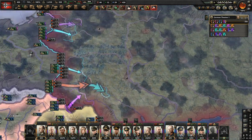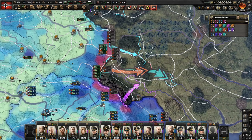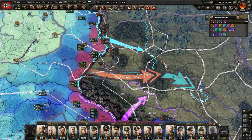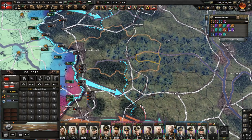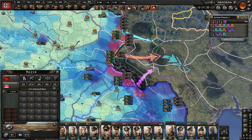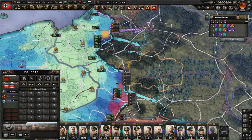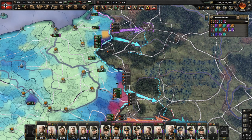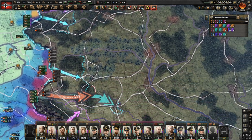The new supply system makes conquering the Soviet Union much more difficult, because you must jump from supply hub to supply hub. Don't go into the swamp if possible - it kills all your equipment, especially tanks. Before you do anything, look at the supply map to see where the supply hubs are. Then jump from one to the next - conquer this one, make an encirclement, then conquer the next one. You need time to convert the railway, then your supply reaches there and you can move forward.